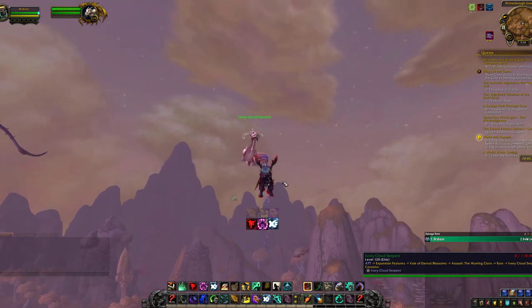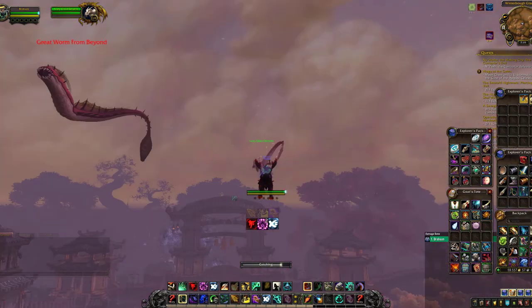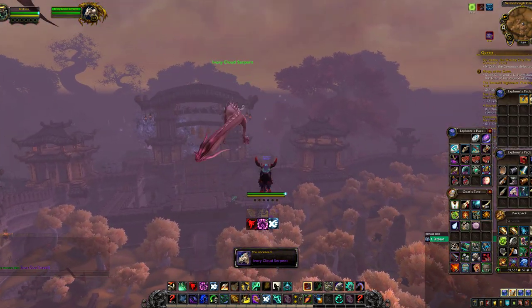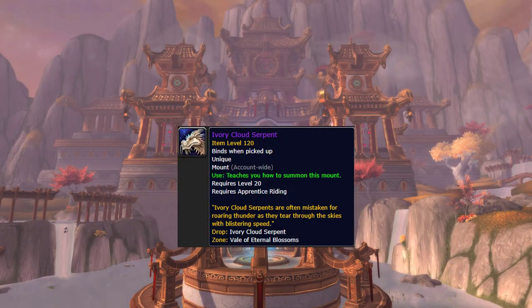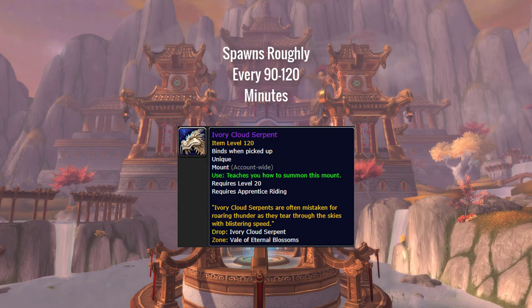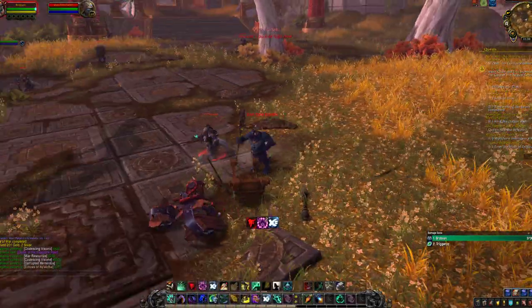Once you've gotten the Zantian lasso, the next step is to find the Ivory Cloud Serpent. It's a friendly NPC that flies much higher than the other cloud serpents in the zone and at a much higher speed. The spawn time window appears to be roughly 90 to 120 minutes, so it's not too long of a camp. The Ivory Cloud Serpent always spawns in the exact same spot, so you don't have to deal with multiple different spawn locations.